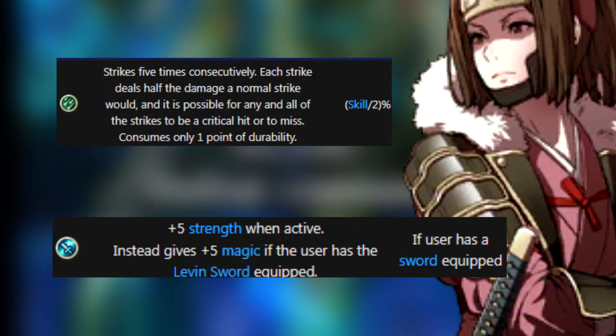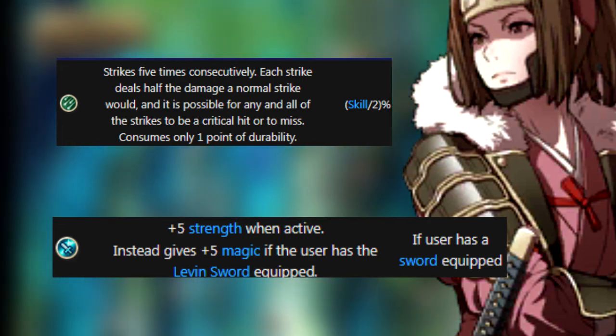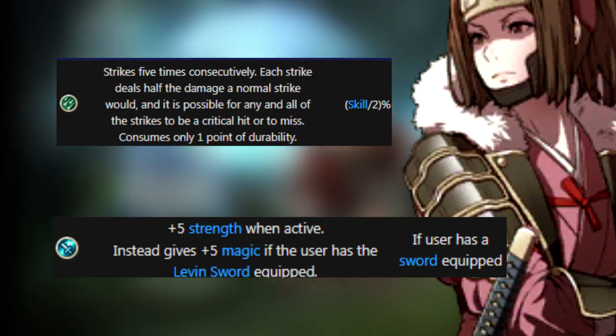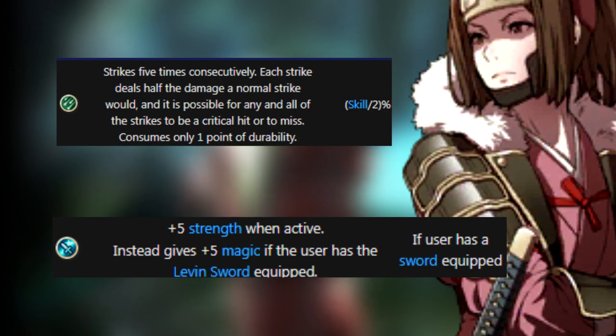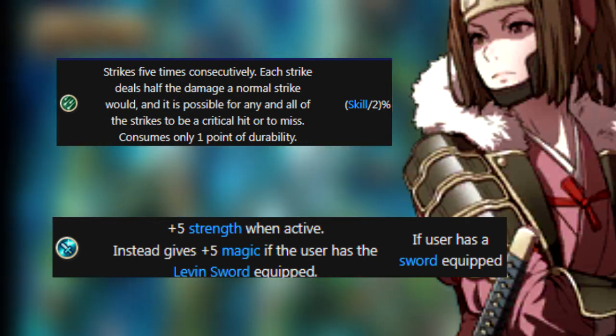Moving on to the fragile but agile attackers — first we have the Swordmaster. Obviously they only use the sword, but have an absurd amount of speed. Astra is their first skill: when it activates, the user gets five attacks in, but each does half the damage shown. So if you were going to do 10 damage, each one is now 5, but if they all hit, that's 25 total. It doesn't deteriorate your weapon with each hit, so that's really nice. The other skill is Swordfaire, which makes the hard-hitting Swordmaster hit even harder.